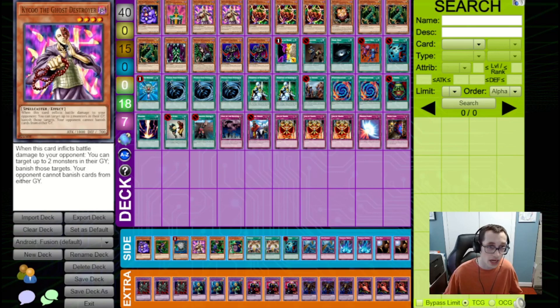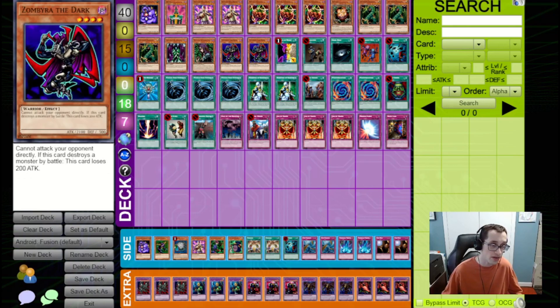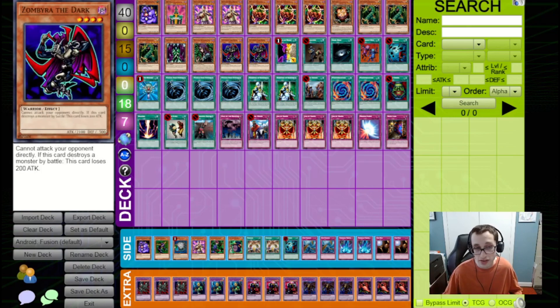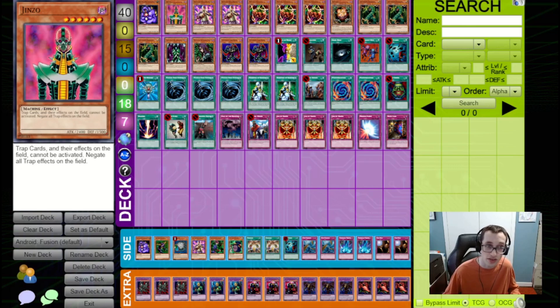For the other beater we're playing Kaiku the Ghost Destroyer at two copies, and we're actually not playing Gemini Elf because Zimbire can sort of serve as a replacement to it. Zimbire gets over Kaiku but doesn't get over Bazoo, and once it hits over one monster it'll drop down to 1900 which ties with Gemini Elf. So I chose to just cut the Gemini Elves. I know that in a lot of decks playing Zimbire they just add it on top of the Elves, but in this deck we don't quite have the deck space for it. The last monster we've got is Jinzo, which is just a powerful card in general.